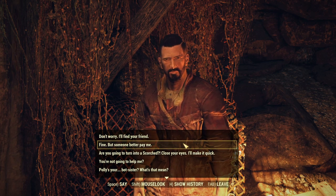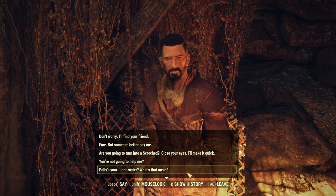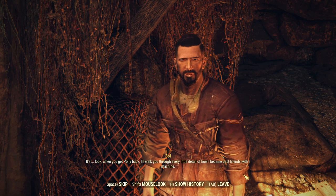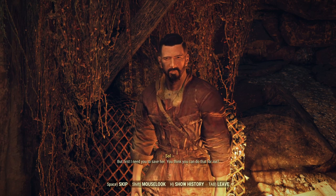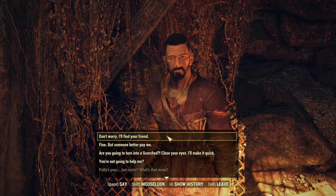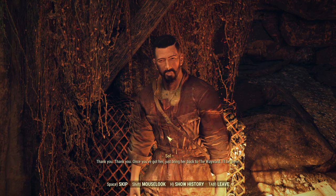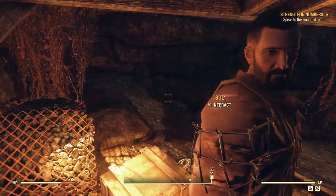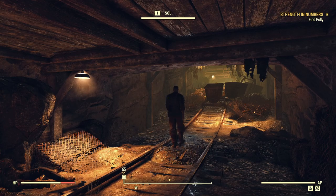Don't worry, I'll find your friend. What does 'bot sister' mean? Let's ask him. When you get Polly back, I'll walk you through every little detail of how I became best friends with the machine. But first, I need you to save her. Fine, don't worry — I'll find your friend, you don't even have to pay me. Once you've got her, just bring her back to the Wayward. Tell her I'm sorry I couldn't be the one to save her. All right, Saul, see you later. You just mosey on back — I cleared it out for you, you should be fine.